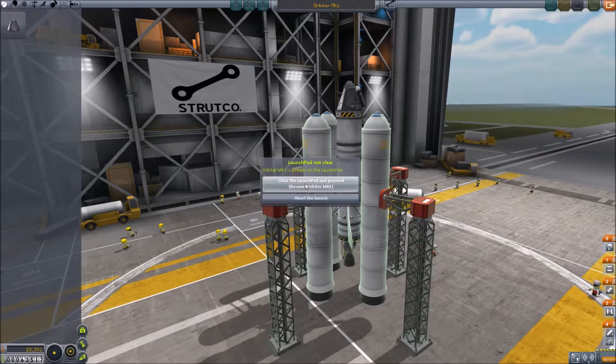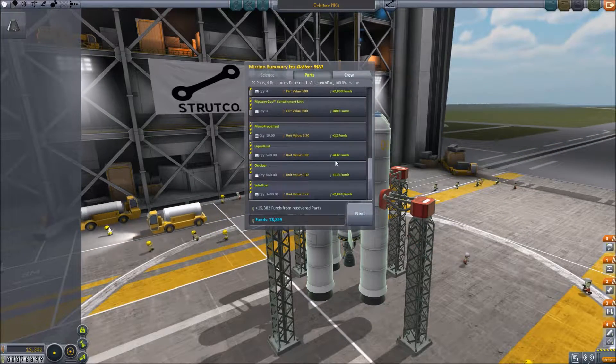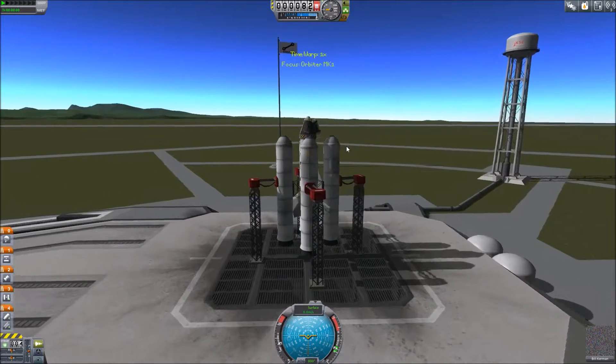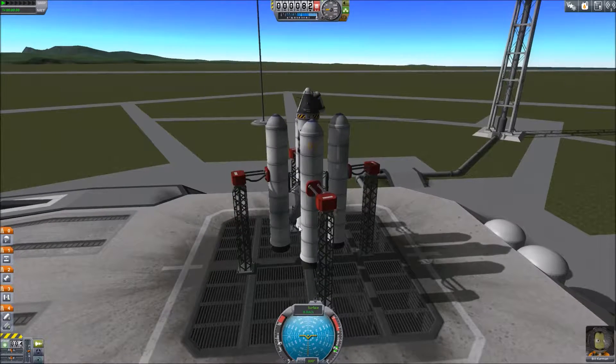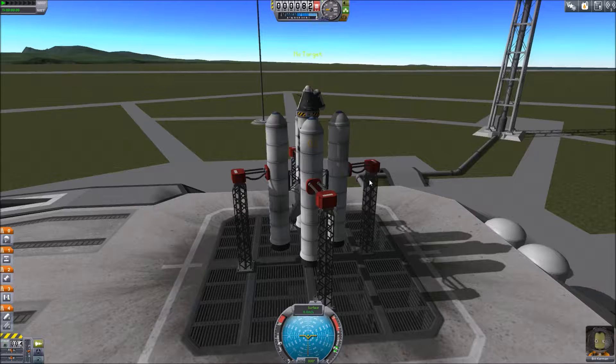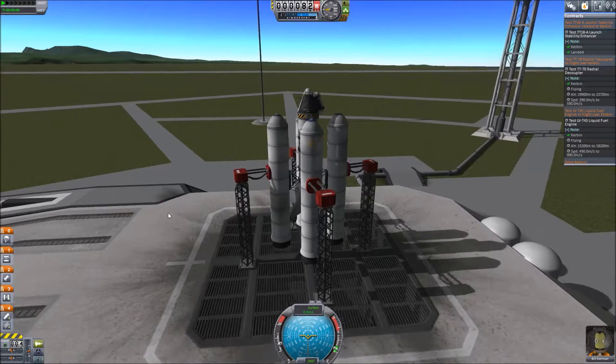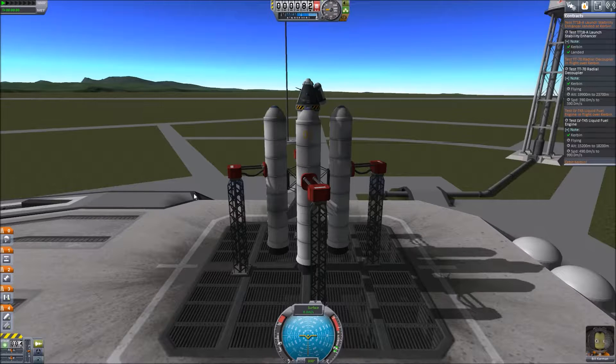It was already on the launch pad — we'll clear it. So we have our ship here. You can see that we're using the stability enhancers; this is for a mission actually — the launch stability enhancers. All we have to do is hit space bar and we'll complete that mission. Let's go ahead and turn SAS on to keep us in an upright position. And without further ado, we'll launch in three, two, one.